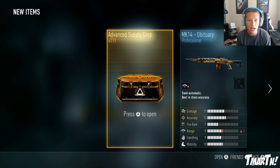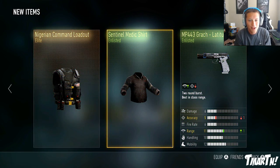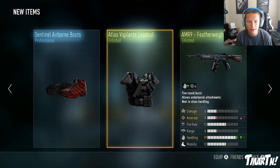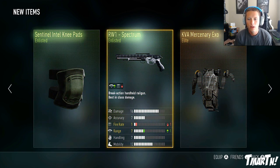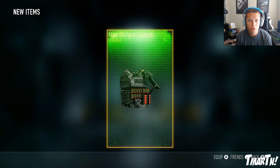We've got 211 supply drops left to go. I don't even know how we're supposed to split this up. MR9 Featherweight - the MR9 received a buff recently and it's actually pretty good now, so I'm hoping to be able to get some good variants on that one as well.